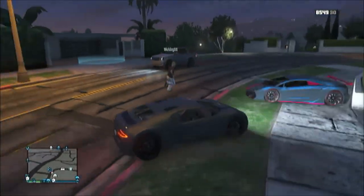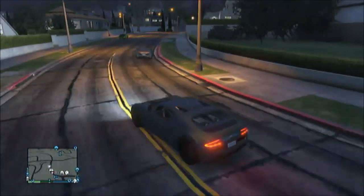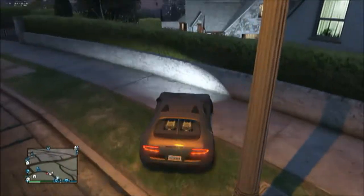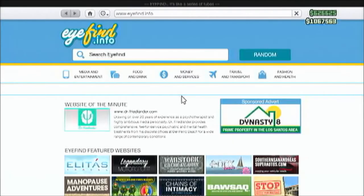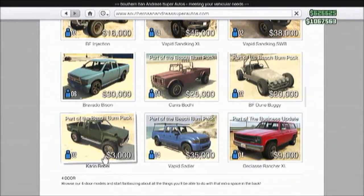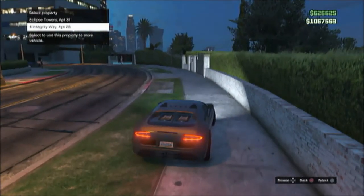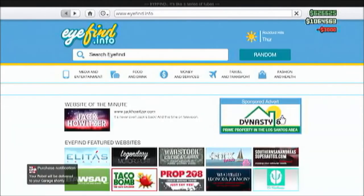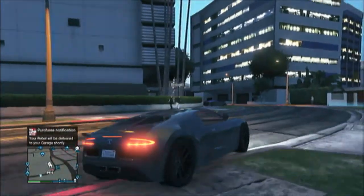As you can see, it's duplicated right down the street. Now you want to order the Rebel from Southern San Andreas. I'm going to pick pink — don't ask — and deliver it to my new apartment. Once it's delivered, drive down to Los Santos Customs.